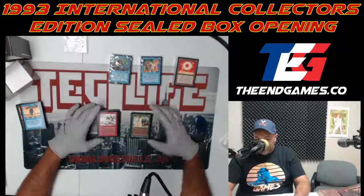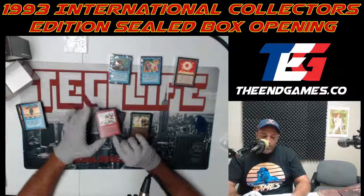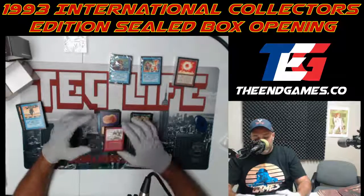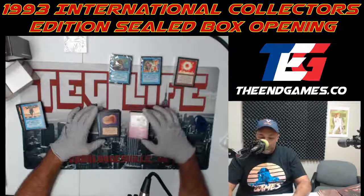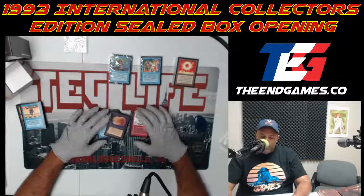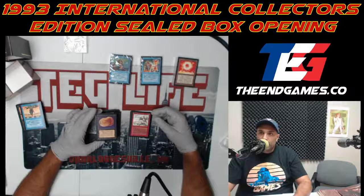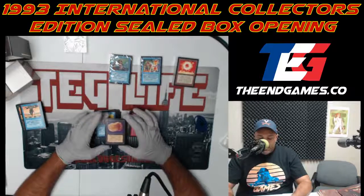Rock Hydra — a 3/3 flyer, and this one is a really rare card you barely see being played. It had some monetary value, and red wanted flyers. You've got the Dragon Whelp, the Rock Hydra, and the Shivan Dragon — it's just hard to find room in your deck for all the cards you want to play.